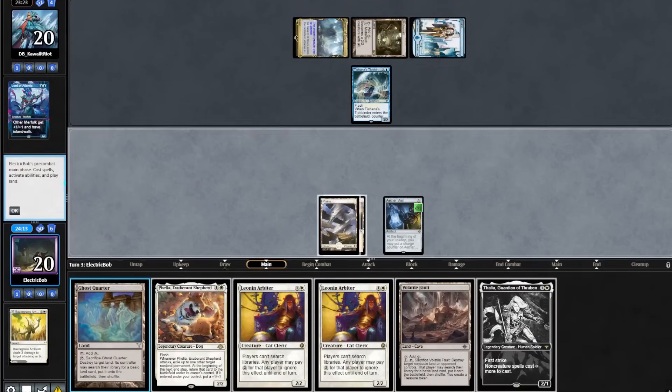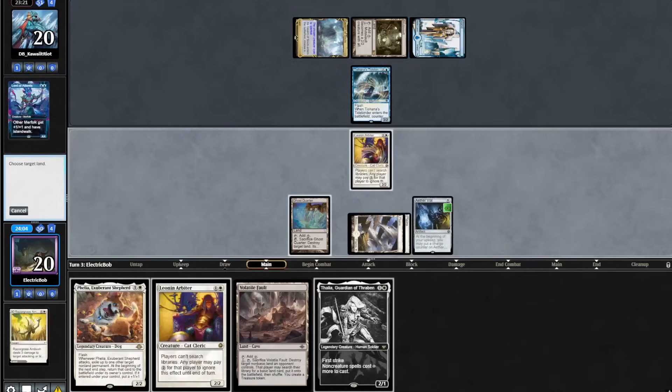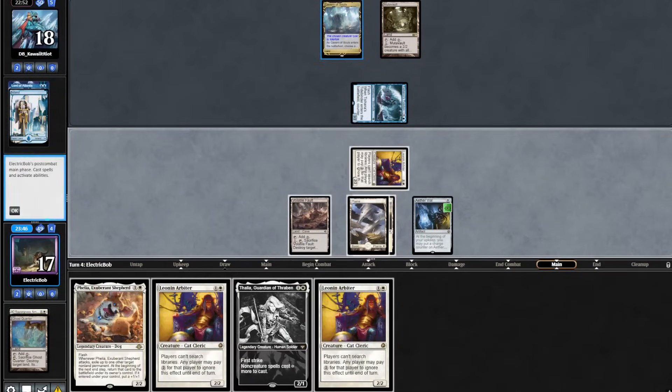We topdeck Thalia. We will play out our Ghost Quarter, play a Leonin Arbiter, and take out one of their lands — we'll get rid of their Island. The opponent attacks in for 3, we'll take it. We will play out our Fault, then go to combat and attack in for 2.